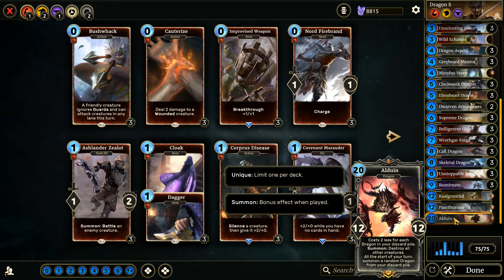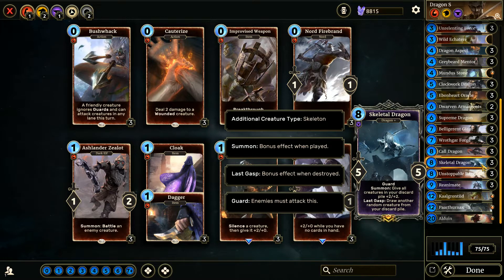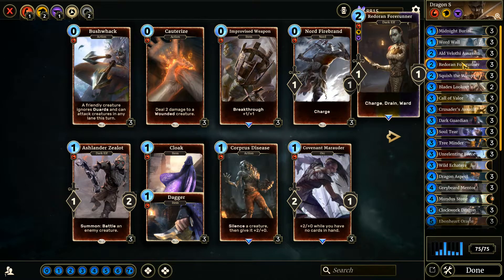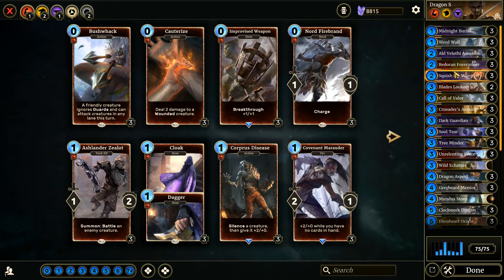Let's look at the deck first. It's Dragon S — just a dragon fun deck. It's got Alduin, Paarthurnax, Reanimate, Unstoppable Rage — doesn't really fit the deck but we're here just playing fun. Skeleton Dragons, doing our whole Reanimate bringing-cards-back thing. Coal of Dragon, Warforged in here for the fun, because if we get Warforged out and power up our Forerunner we could have some fun shenanigans. Wordwall — one of my favorite cards in the game — with Forge is fun as well. Dwarven Armaments with Wordwall and Forerunner is fun too.